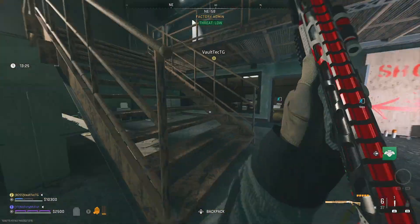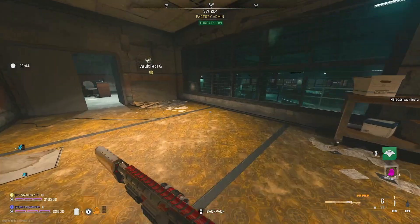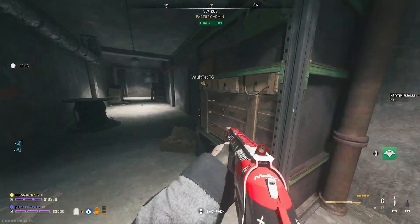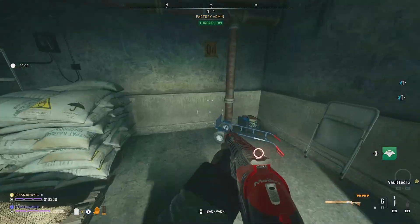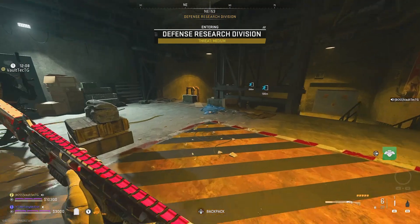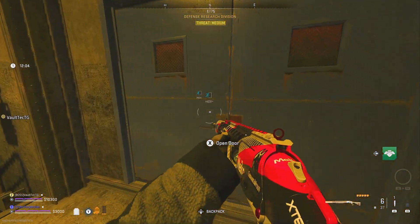For the next attachment, you'll want to go up the steps behind the shop, which is in factory admin. If you don't know how to get in there, check out my weapons case guide because I have a full guide on how to get to the shop. Once you're inside and you go on that top level, follow it all the way around and go through some doors — eventually it will say 'Defense Research Division'.